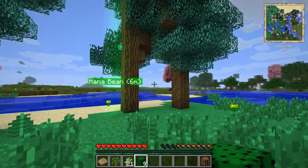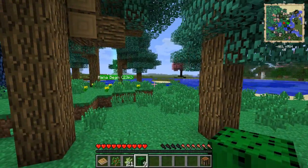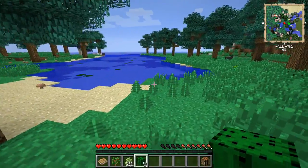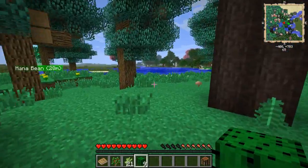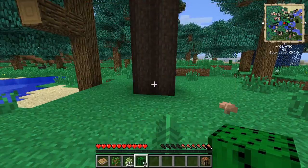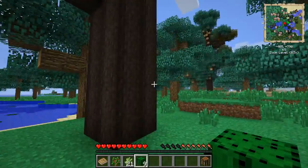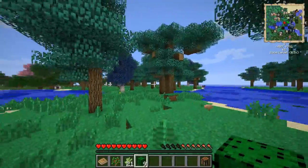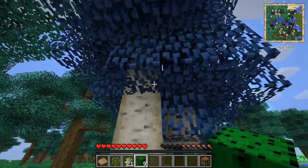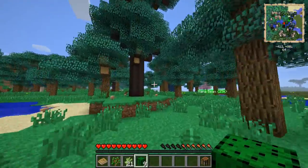That Obsidian Totem is used in Thaumcraft's enchanting system. I have Thaumic Tinkerer installed, but the only thing I really ever used Thaumic Tinkerer for was its enchanting system, which isn't really necessary because Thaumcraft has one now. I like how this biome looks — that might center my house around here. I like having an easily accessible water source, and there are silverwood trees around so those should have nodes in them. It's actually really easy to tell if they have a node because the wood blocks with nodes have a slightly different texture.